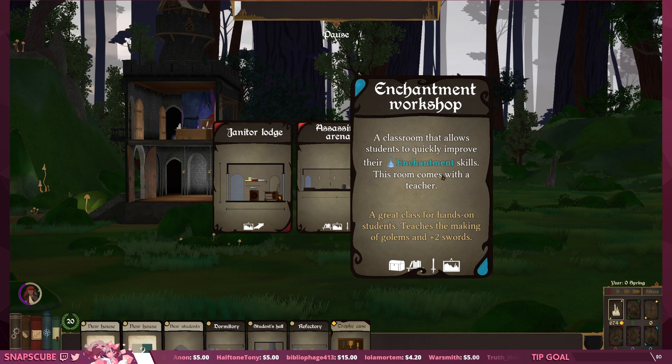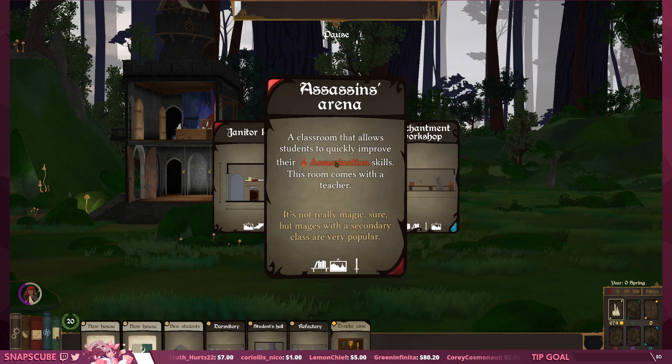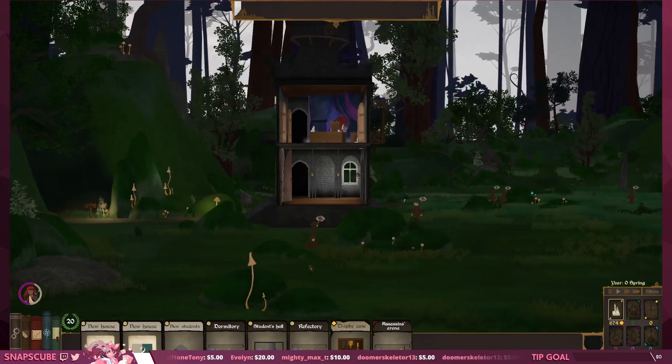We've got an enchantment workshop — a classroom that lets students improve their enchantment skills, teaches the making of golems. And an assassin's arena — a classroom for assassination skills. 'It's not really magic, sure, but mages with the secondary class are very popular.' What if we just assassinate the dark lord when he drops by? We'll frame it like a surprise birthday party — turn all the lights off, dark lord comes in, 'Hello I'm here to bring retribution' — SURPRISE! That seems pretty cool. But first, students need somewhere to sleep — let's get a dormitory.